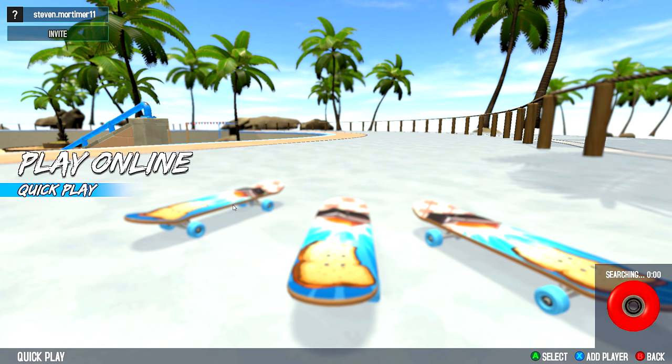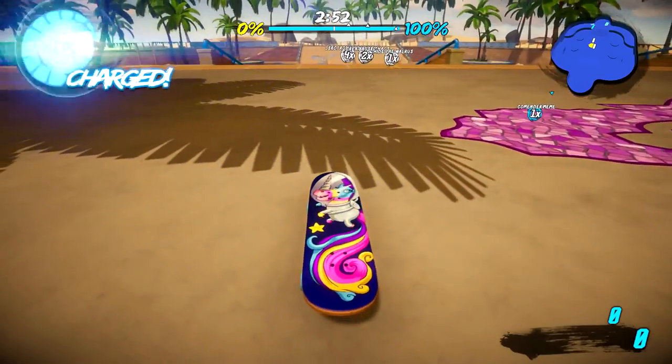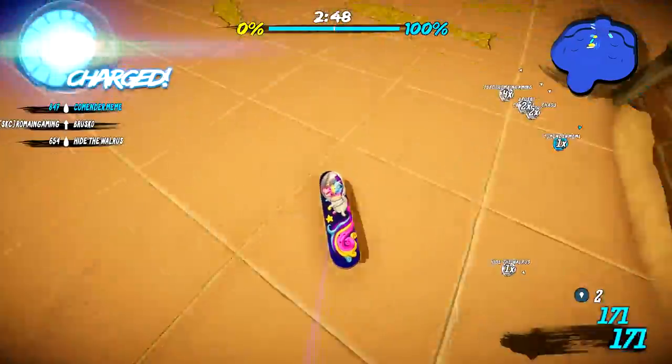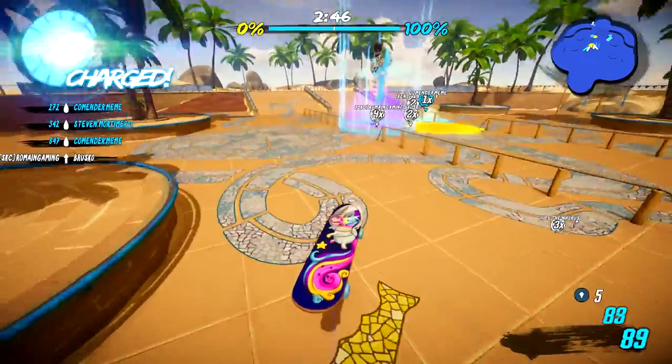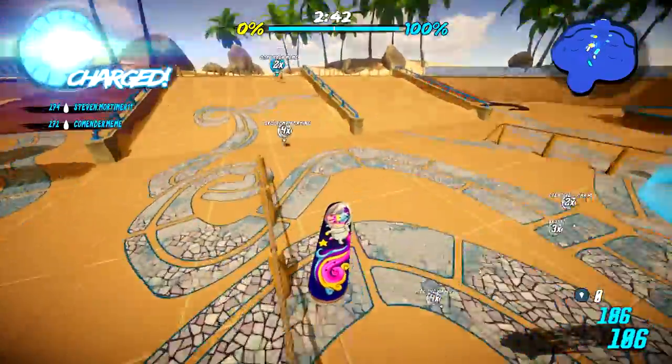Let's go into quick play and hopefully we get into a game straight away — that's what I'm hoping for. We're in, we're in straight away! Holy shit. Okay, so I've got to do tricks to spread the paint. It's not just driving around as I thought it would be. So we're blue, right? Yeah, okay, we can do this.